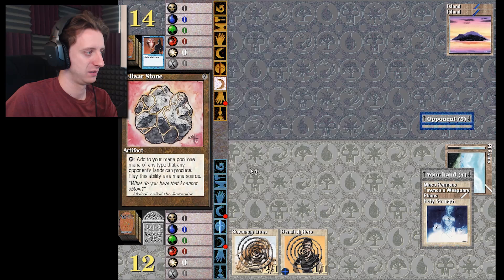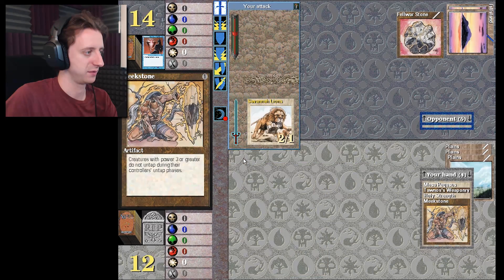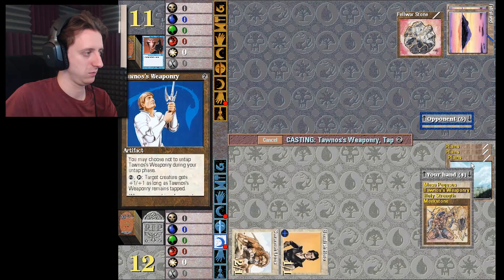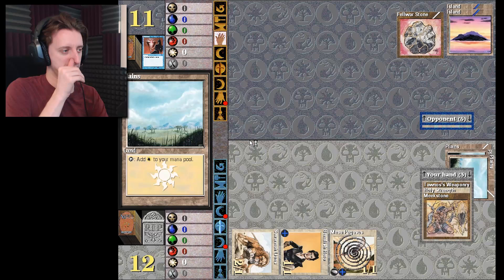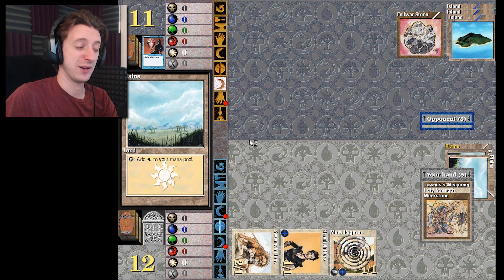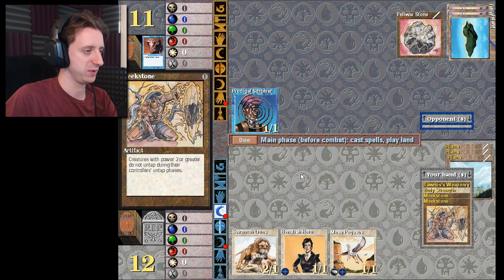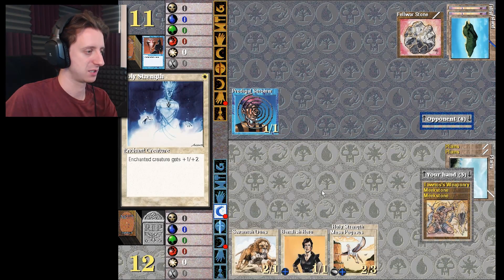Fellwar Stone — that's extra mana for him. Meek Stone, not super useful right now. Let's attack, just try to get in there for three. Awesome. Now we'll split — I like the Pegasus because it flies. Just having that extra evasion makes it harder to kill and lets me get around most of his creatures. That way if he does play defenders I can get over them. Prodigal Sorcerer — see, that's bad news. Now he can start using that ability to kill pretty much all of my creatures. That's why I got that holy strength though. I'm gonna keep that on the Mesa Pegasus — still think that's my best option just because it's flying.